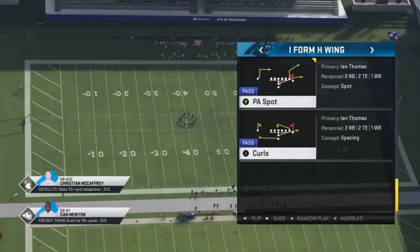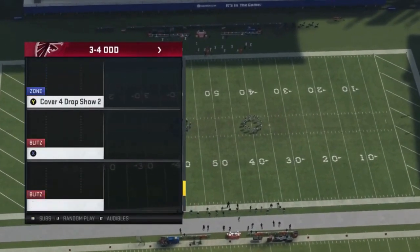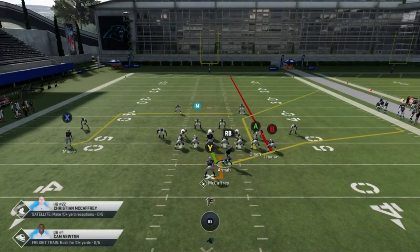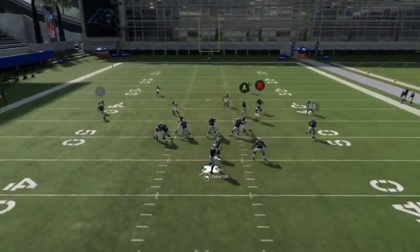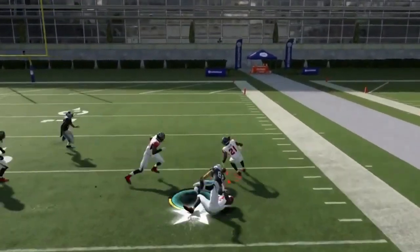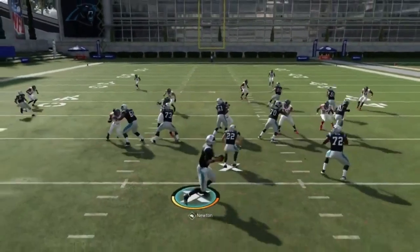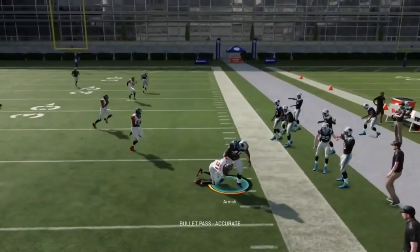Next up we got the PA Spot. This plays best against Cover 2 man and Cover 2 zone. Put the B route on a streak, motion out the running back — that's your setup. You're typically trying to create a throwing lane for Olsen, but a lot of times especially in Cover 3 the running back will be left open underneath. It's a really consistent play against man as well as zone. It really depends on what that Cover 2 cornerback does.